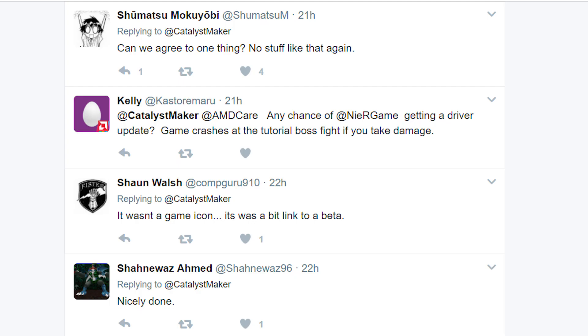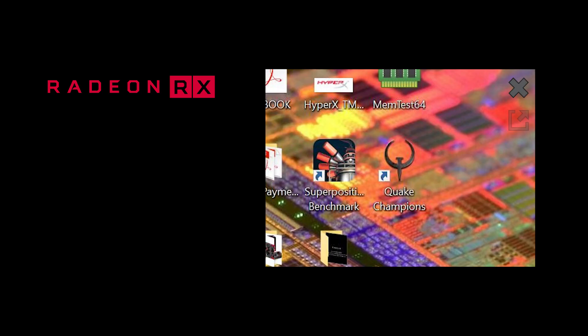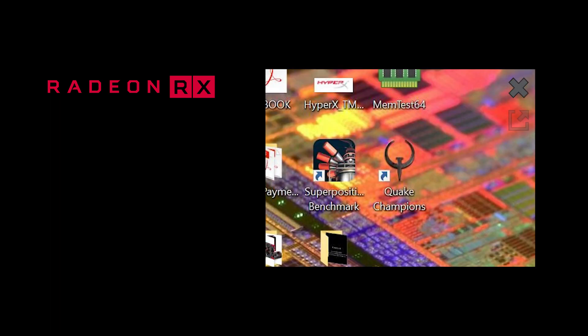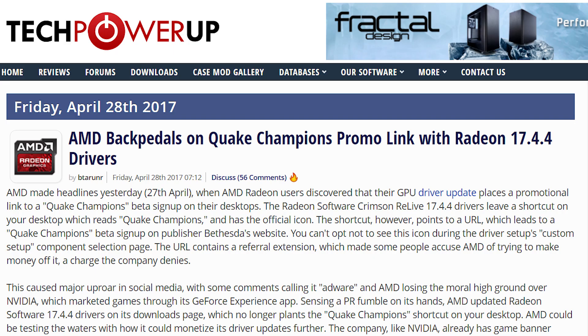Over the past couple days, users have expressed anger at the latest Radeon GPU driver update. Apparently it automatically added a shortcut to your desktop titled Quake Champions, which leads to a beta sign-up for the game when clicked. There is also no way to remove it upon installation, and for obvious reasons AMD has taken some pretty heavy flack for it.